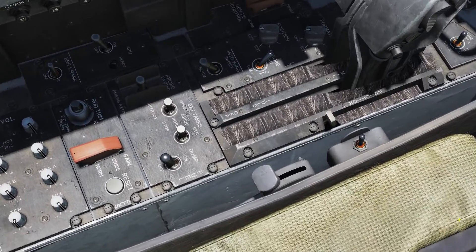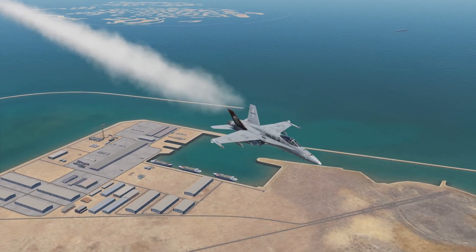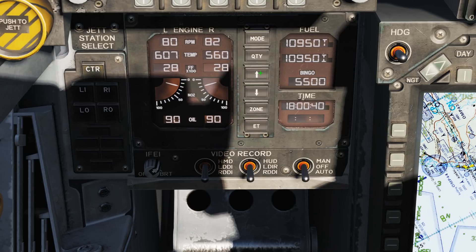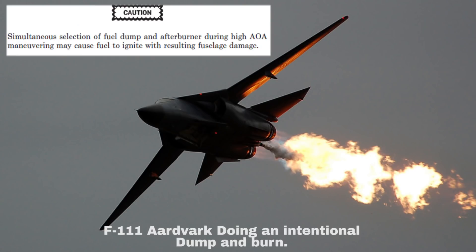You can jettison fuel via the fuel dump switch by the throttle. This will start fuel venting from the tops of the horizontal stabilisers. It will automatically disengage at 2800 pounds of fuel, or when you reach your bingo state, set by the arrows beneath your fuel level. Although not presently simulated, caution should be exercised when using the fuel dump switch so as to not ignite the fuel, by performing high AOA manoeuvring and afterburner usage.